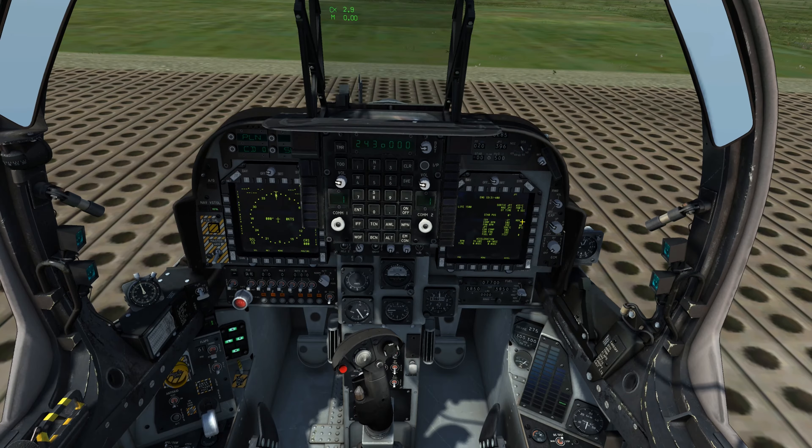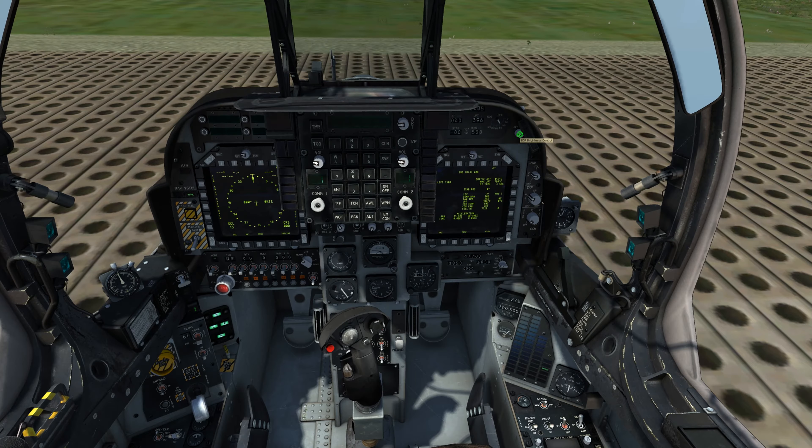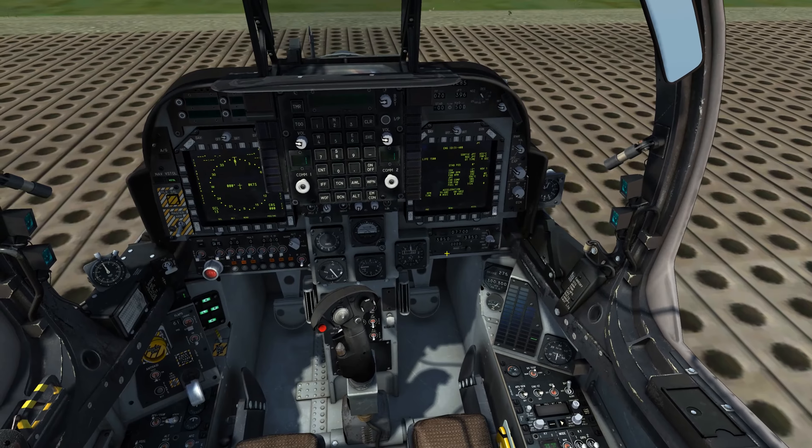Supply power to the radar warning receiver with the dial to the right of the right MFD. Below it you can supply power to the countermeasure system — I have it on automatic — and below that you can supply power to the jammer.